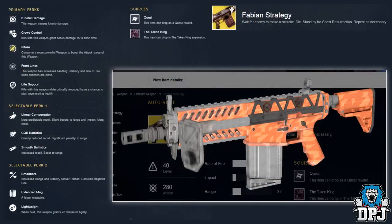The next weapon is called the Fabian Strategy, an auto rifle. Subtitle reads: 'Wait for enemy to make a mistake. Die. Standby for Ghost resurrection. Repeat as necessary.' Primary perks are Crowd Control — kills grant bonus damage for a short time — Front Lines — increased handling, stability, and rate of fire when enemies are close — and Life Support — kills while critically wounded have a chance to start regenerating health. Selectable perk one: Linear Compensator, CQB Ballistics, Smooth Ballistics. Selectable perk two: Small Bore, Extended Mag, and Lightweight.